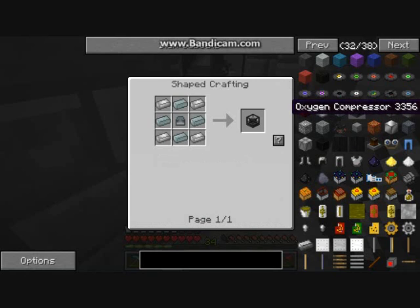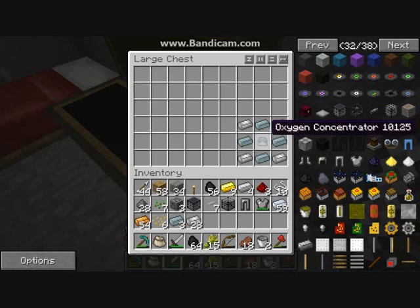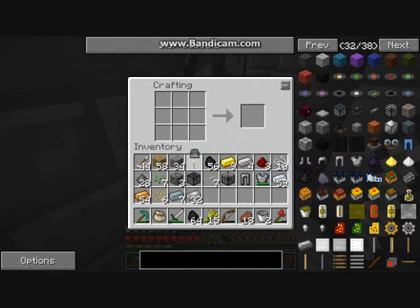Next is the oxygen compressor. I don't know what it's for, but it could be how you refill your oxygen tanks. I don't want to go to space and realise I need to look for all this stuff up there. You need an oxygen concentrator — which you had in your oxygen gear — an aluminium canister, titanium, titanium, titanium, titanium, and aluminium. Because I've already made it I won't make it again, but here's how you make it: titanium, then aluminium — and that is your oxygen compressor.